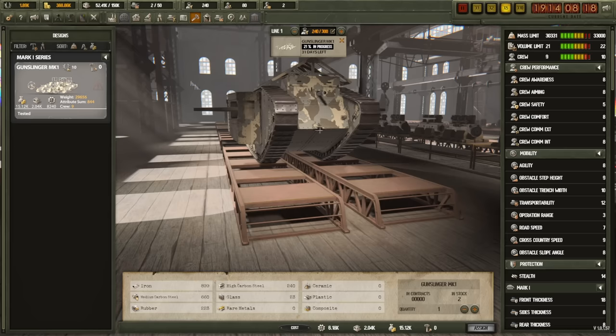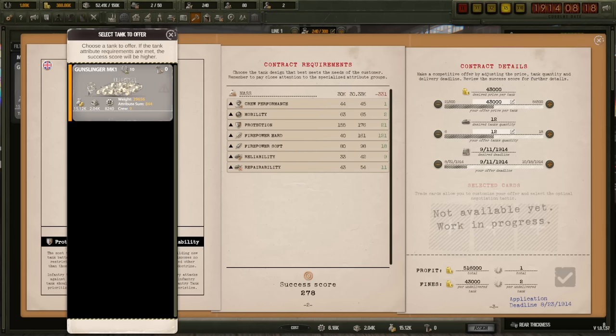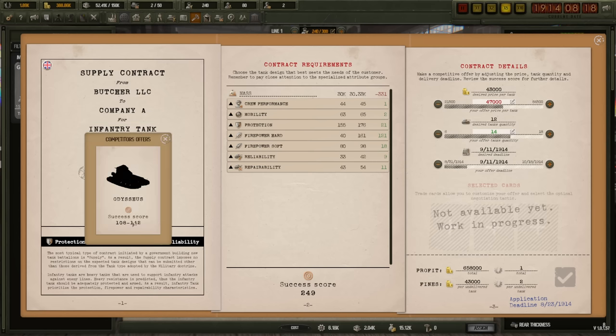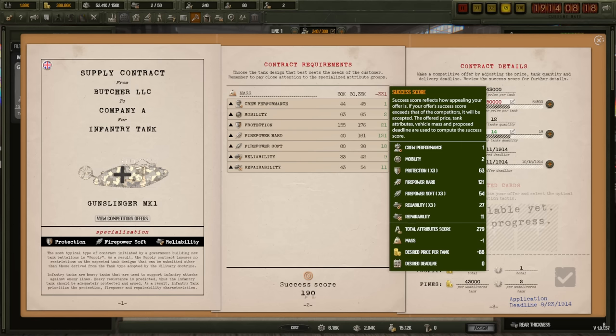Alright everybody, that's going to do it for this episode of Arms Trade Tycoon Tanks — my first look at the closed alpha. As I've said multiple times, this is an alpha and nowhere near complete, but they gave me access. The demo a couple of years ago was really interesting and the game still has some of those strong points, though they've made quite a few changes. We designed a tank, did some R&D, started production, and expanded our workforce. Building and contracting are the two big pillars of the game loop. Until next time, this is the Historical Gamer — thank you very much for watching.